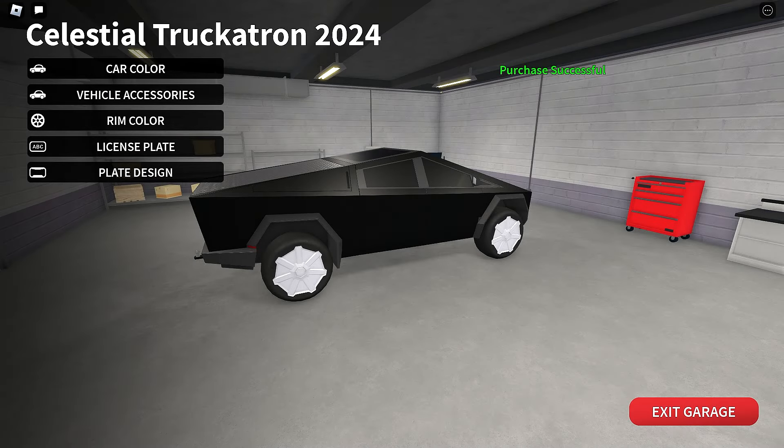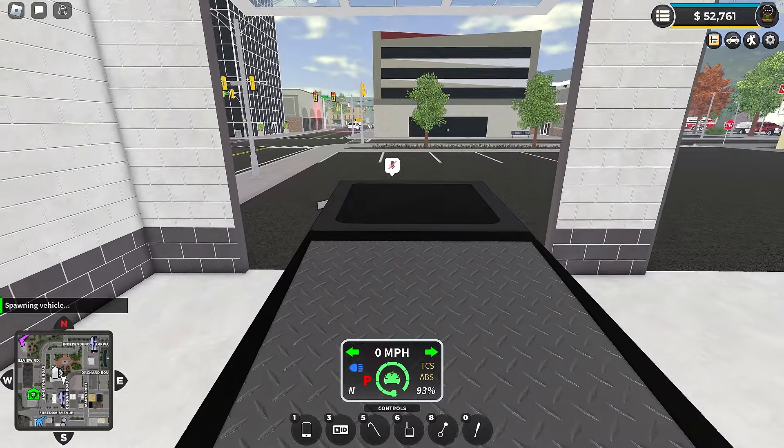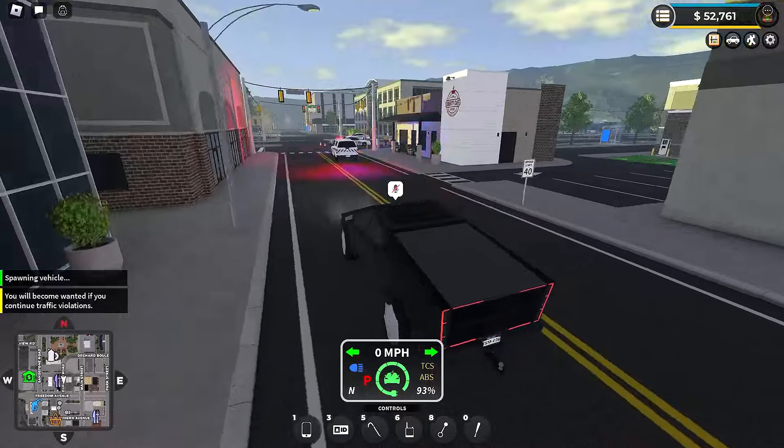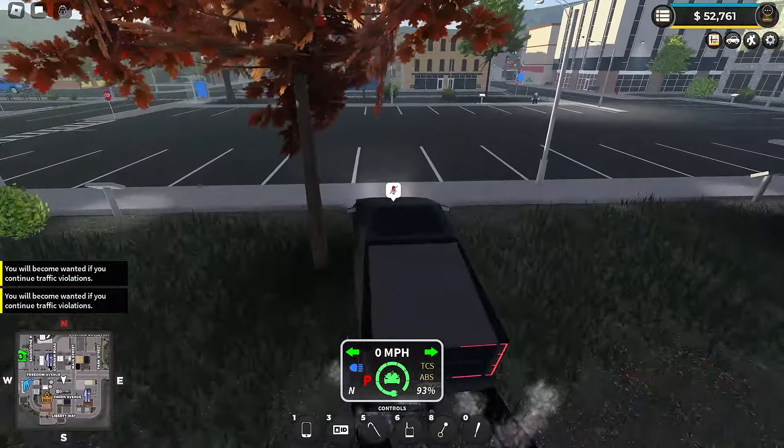Another downside is how expensive the cars are in-game. They do have some cheaper options in the EV car pack. And just like the Big Guns Pack, buying this pass doesn't get you these cars for free — you have to purchase them on top of the pass in-game.